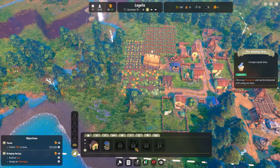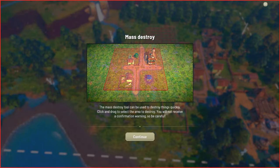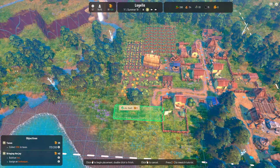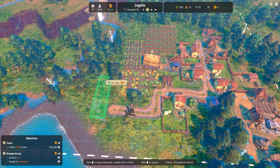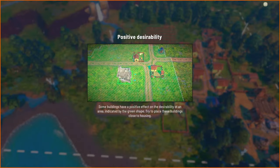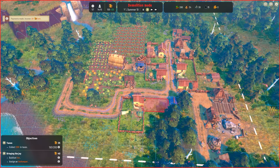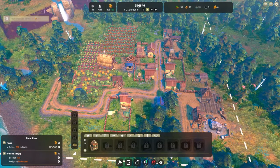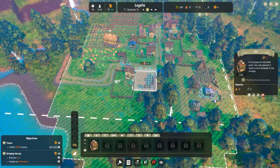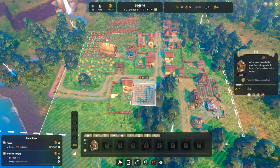Build an inn and assign an innkeeper. Let me demolish this thing here — there we go. Let's build a nice inn. Oh, it's very large. Let me get rid of these to make room. It's sad but just think — this inn is gonna be the best thing ever. Everyone's gonna come for a drink. Prime real estate! I need it right next to here.